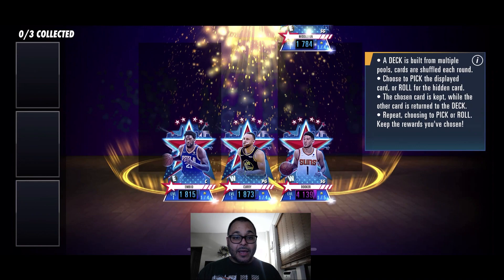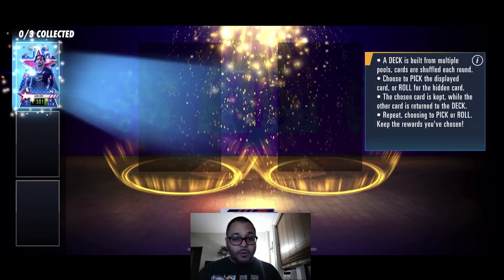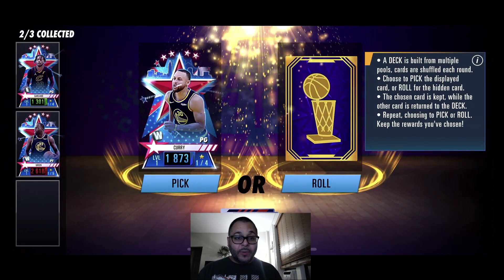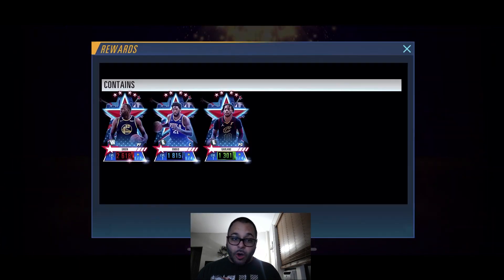All right, we're going back in there. The reward pools — I'm hoping they're a little bit better. Got Middleton on that one. We got Garland — not bad, I didn't have him. I already got Embiid, let's see what we get. Jerami Green Ruby — that's not bad. I'm rolling on Curry since I already got him. And we got Joel Embiid.